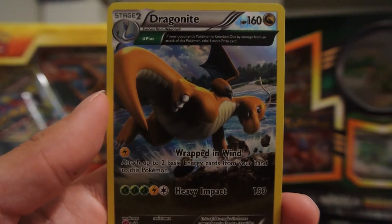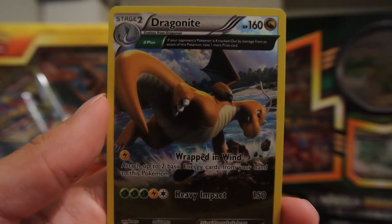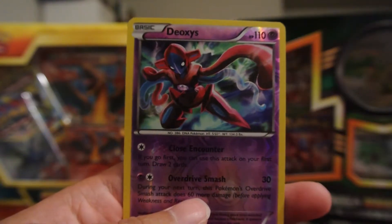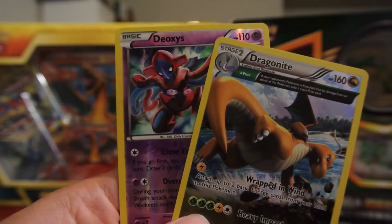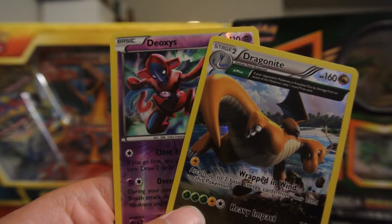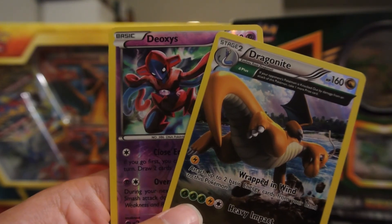So two sweet cards to mention here in this X and Y Warring Skies Booster Expansion Pack. First up is a Dragon Knight and a Deoxys. I highly recommend this pack, as you can find many rares and super rares — and of course, hopefully you guys can get a secret rare out of this pack. Thanks for watching.